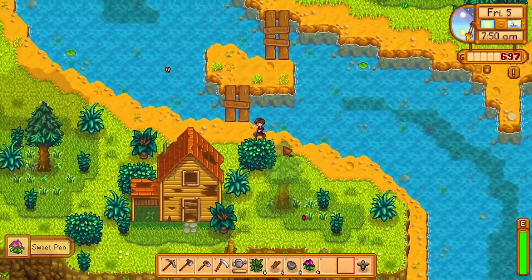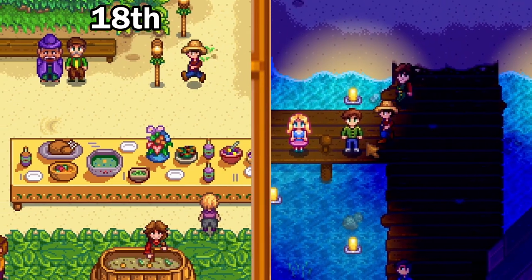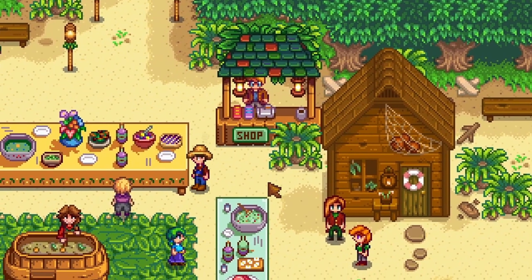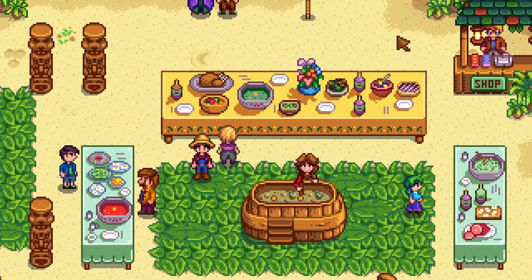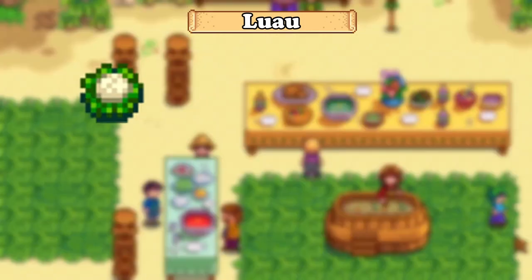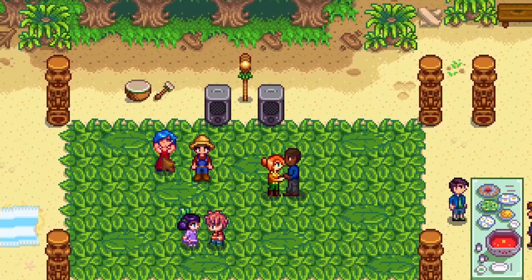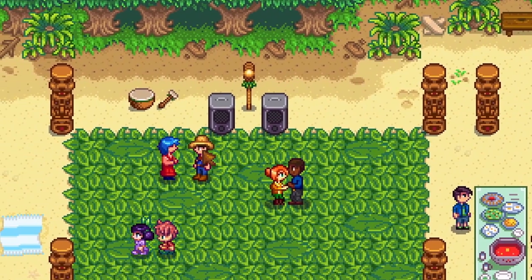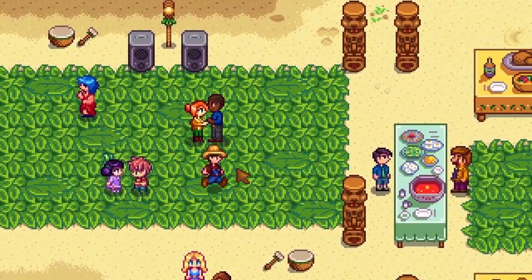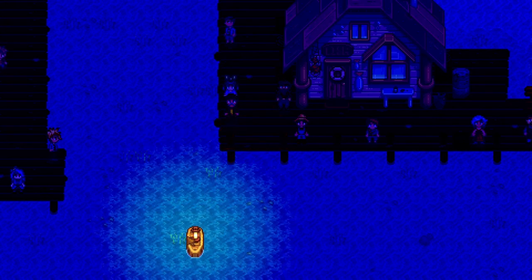Now for some miscellaneous info: there are two holidays in the summer season, which are the luau on the 18th and the dance of the moonlight jellies on the 28th. The luau is the important festival, since adding an ingredient in the potluck affects how many friendship points you get with the villagers. The best and easiest items you can put in the potluck are a gold cauliflower, a gold catfish, a gold chanterelle, or a golden super cucumber — all of which will get you around 150 friendship points with the villagers. You can also buy a few decorations from Pierre there, including a starfish. The other festival is just an ending festival for the summer season with nothing special going on.